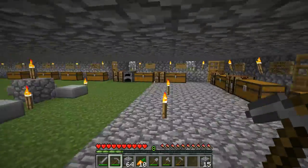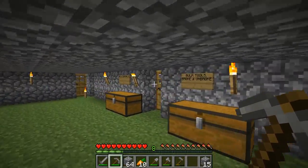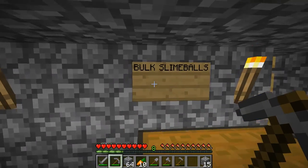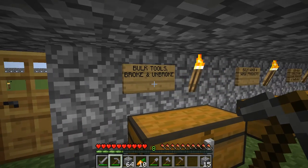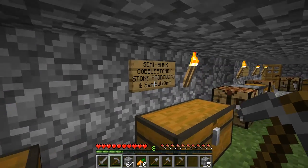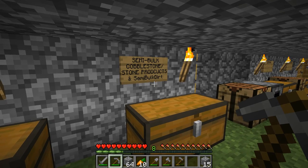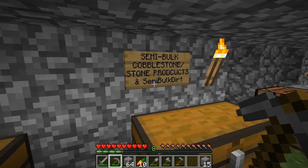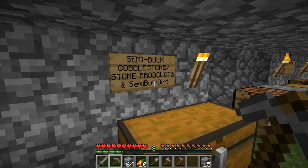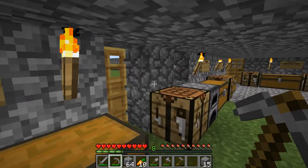I placed a bunch of chests right here and put the signs up. So right here's bulk slimeballs, bulk tools broke and unbroke, bulk wood and wood products, semi-bulk cobblestone slash stone products, and semi-bulk dirt. The reason I didn't label those last ones is because I would have run out of space to write on the sign.